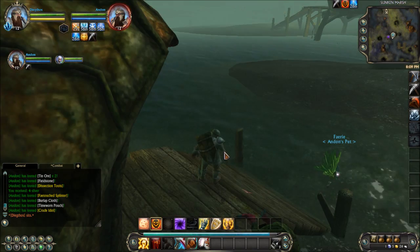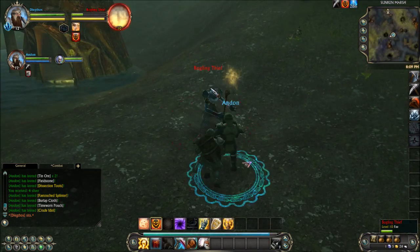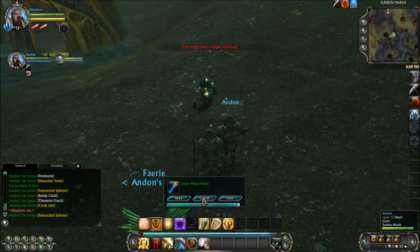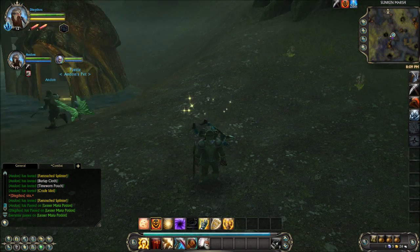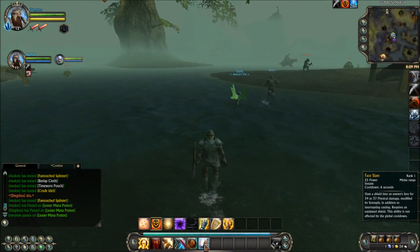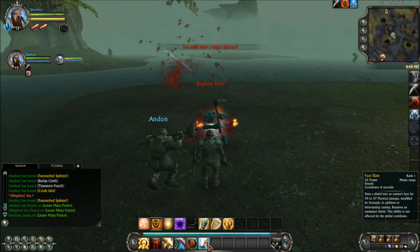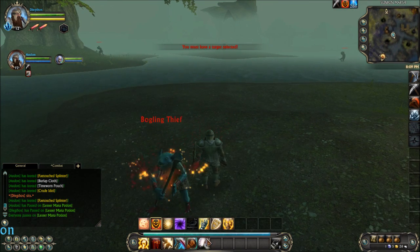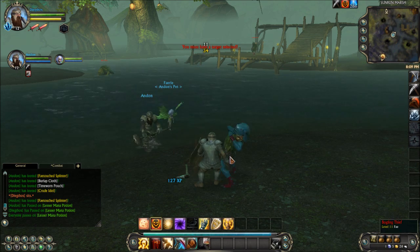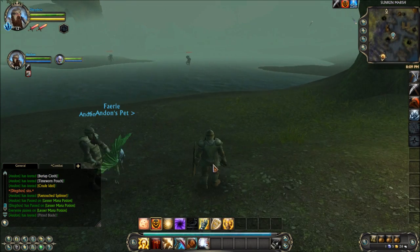Do you want to have a little sit down here? I don't want to sit in a swamp, dude. Come and have a little nap in the swamp with all these boglins chasing us. I'll pass on that. I've got to show everyone my ability — this ability is slam a shield into the enemy's face. This is epic, it does so much damage. Have a show of that. There we go — see that slammer! Even killed it. It was on low health, but it still killed it.